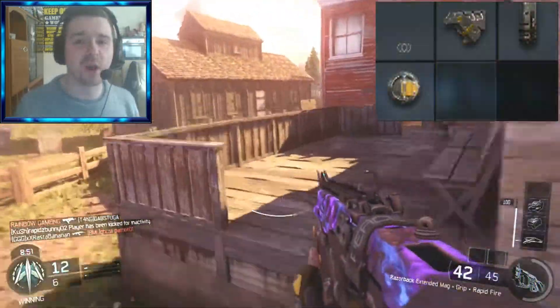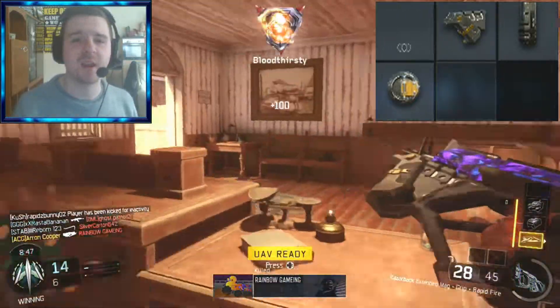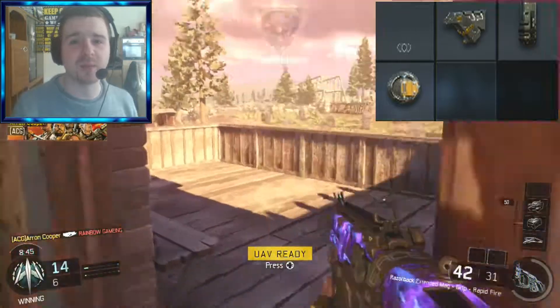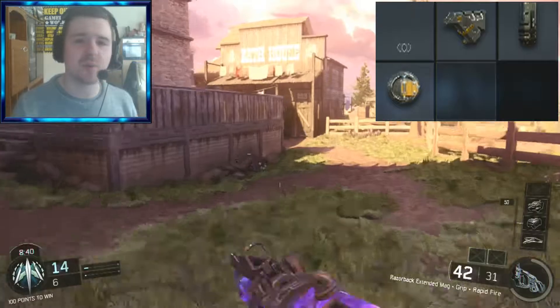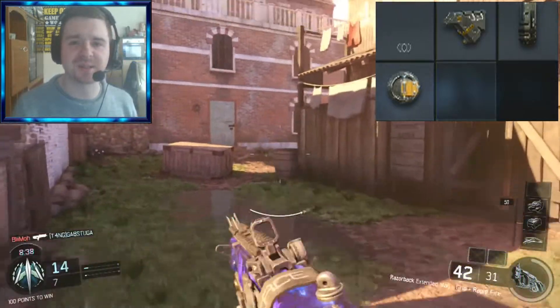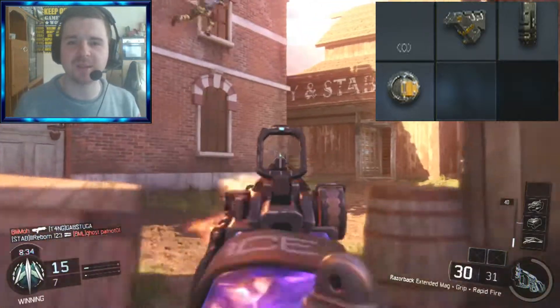For optics, I don't use any optics whatsoever. I like to use the iron sights on this gun — it's got pretty good iron sights and it helps me a lot when I'm playing multiplayer. For attachments, I use Grip because it reduces the recoil when aiming down sights, keeps the gun nice and steady, lowers the recoil, and helps you to pinpoint your shots and keep them on target.